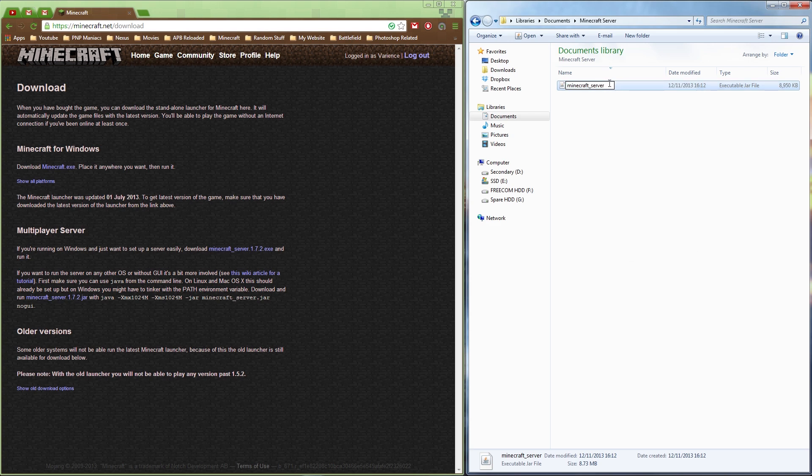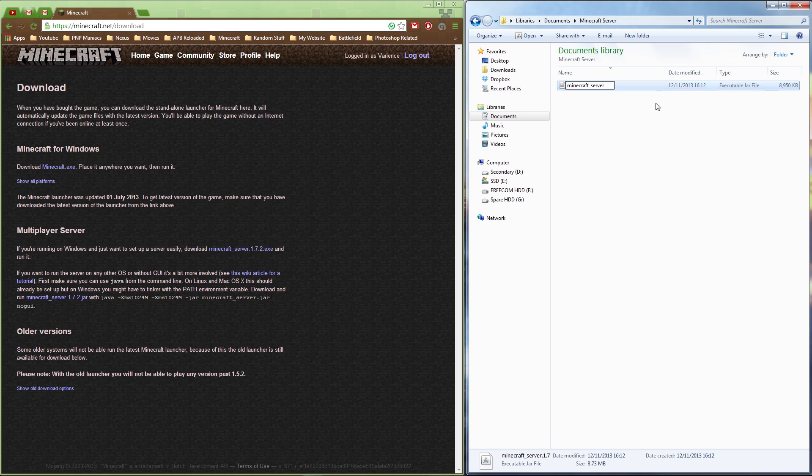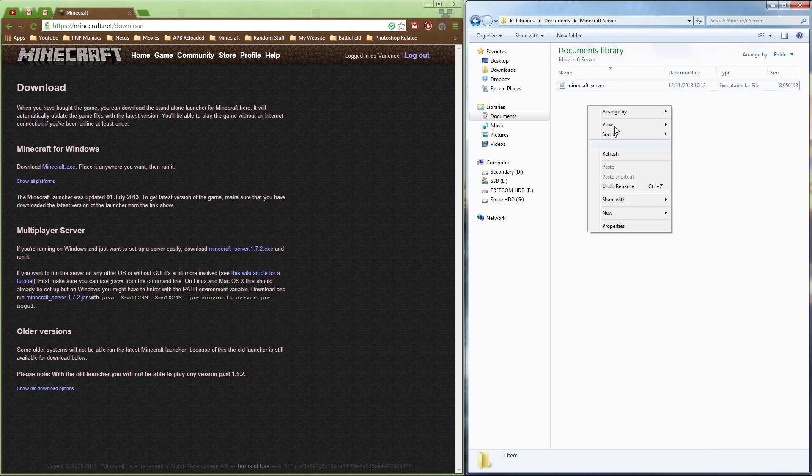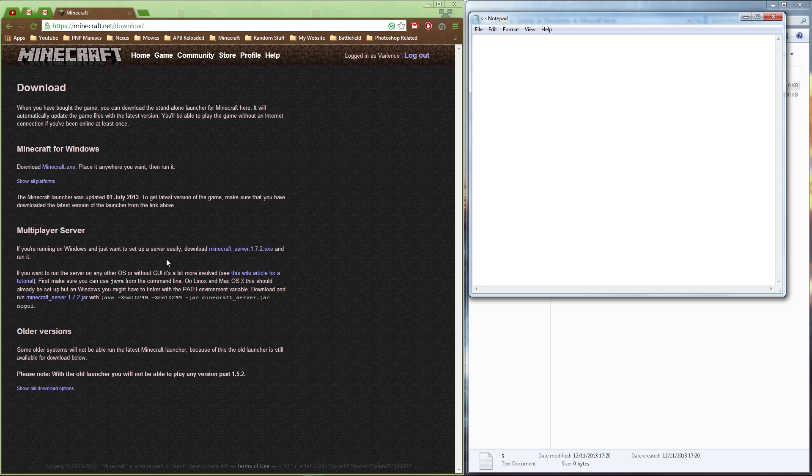The jar file will be named something like 1.7.whatever, so just rename it to 'minecraft_server'. It may display as 'jar.jar' — make sure you keep that extension. If it doesn't display when you click rename, just leave it as 'minecraft_server' and make sure it's named as an executable jar file. Next, create a text document — it doesn't matter what you name it.